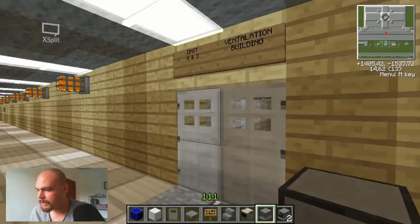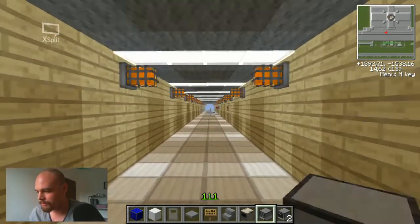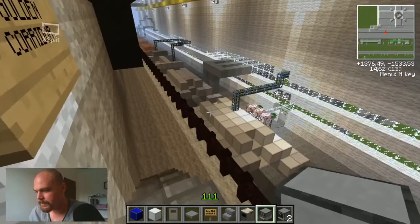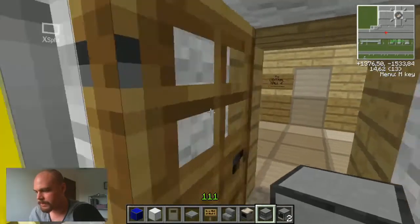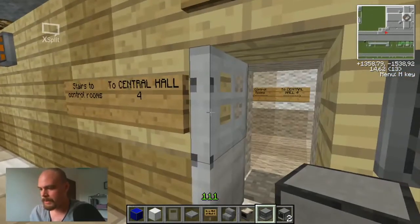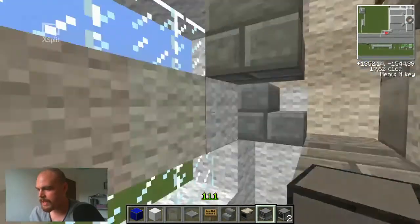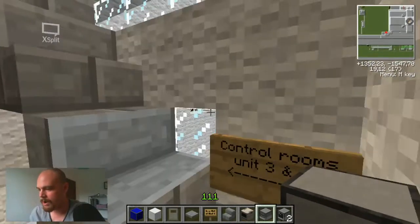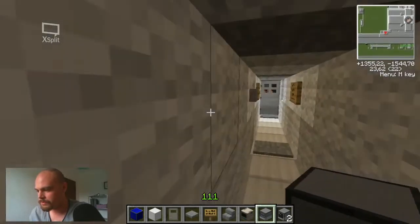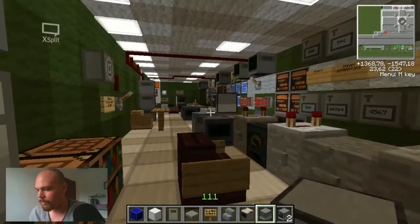I gotta change those lines later. Unit 3 ventilation building and we make our way to the central hall number 4 over here. The turbine hall is right in here — turbine hall goes in here. And here's the central hall, or the way to central hall 4. The stairs to control rooms — control rooms are just like here. Signs everywhere, you shouldn't have trouble finding your way around. And we're in control room number 4, where the shit happens.